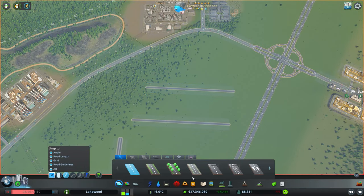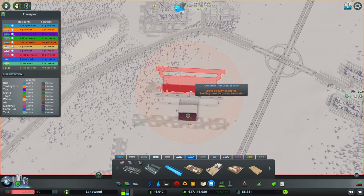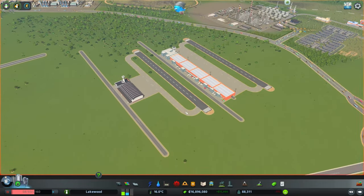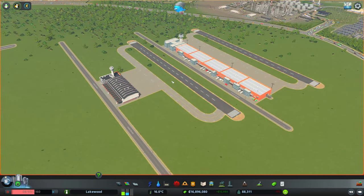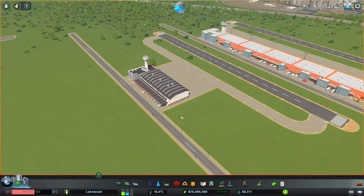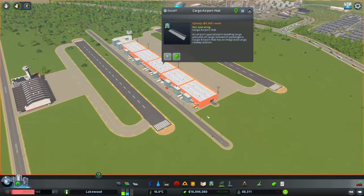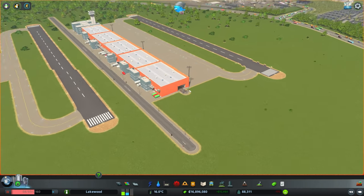Let's take a look at both of those. Visually you can see they look very similar — the runways themselves look exactly the same — and the main difference is the size of the buildings. The Cargo Airport on the left only has a connection to the road network, whereas the Cargo Airport Hub on the right has a connection to both the road network as well as the train network.